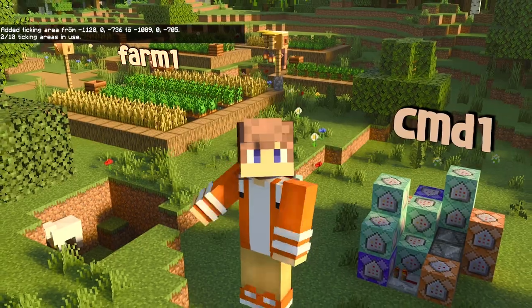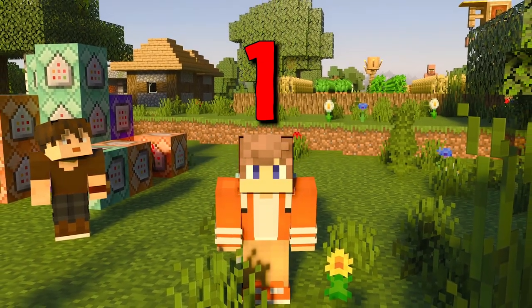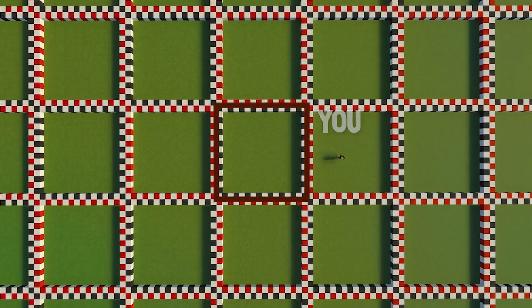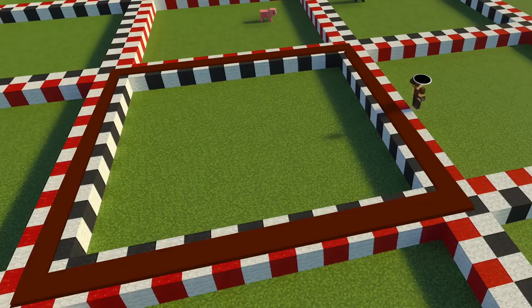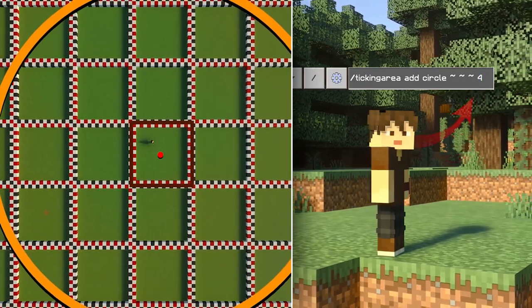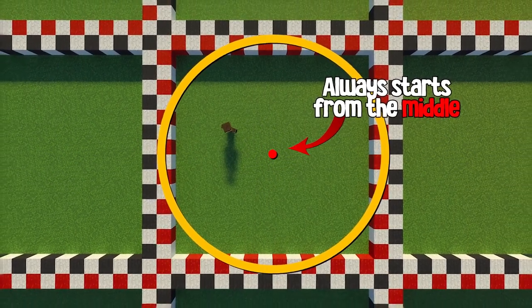The number you use for the radius determines the size of your ticking area in chunks. If you use one as the radius, it will reach only one chunk from the center. Think of it like a dot inside a box with a circle around it — you are the center coordinate inside a chunk, and the circle size is controlled by the radius value. The bigger the radius, the more chunks will be activated around that center point.